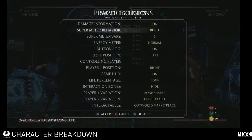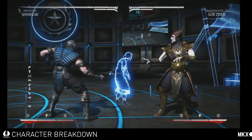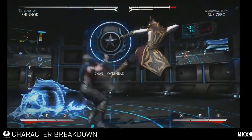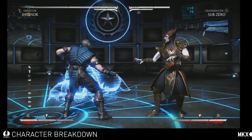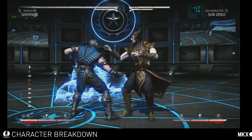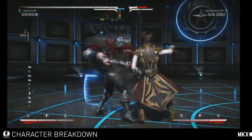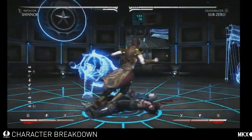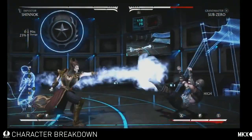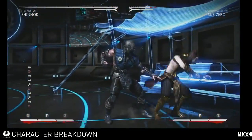His third variation lets him steal moves from his opponents. Against Sub-Zero, if I land this move, you notice that my runes change color on my outfit — that means I now have a stored, stolen special move. With this one, he actually steals the ice ball from Sub-Zero. Every character, he steals a different move from. If you play as Impostor Shinnok, you can learn different combos for every single character you play against. It's going to be very matchup-dependent — sometimes Impostor Shinnok will be very good in some matchups and not as good in others. You can combo into the stolen move, and then you can use practice mode to figure out the setups.